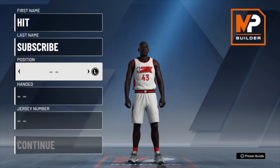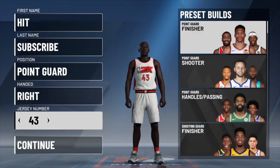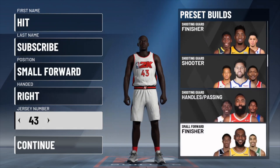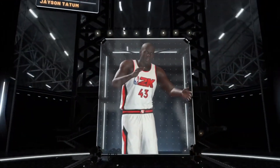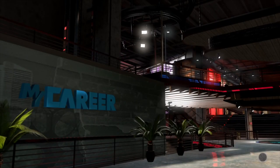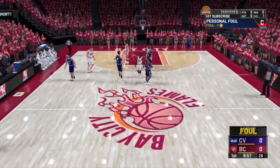Once you guys make a brand new player, you can skip making the attributes — this is just a quick dump build. Make any build that you want on a new player, then start My Career. Once you start up My Career, it's going to ask you if you want to skip My Career or not — you want to click on No. Once you click No, you're going to load into your first game.